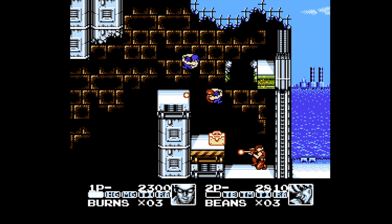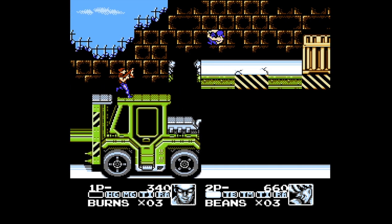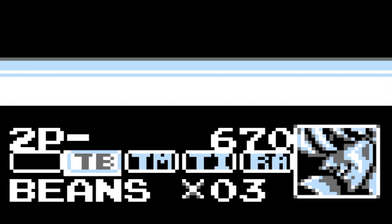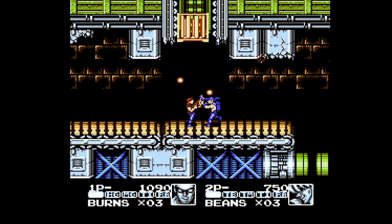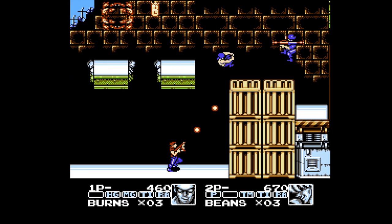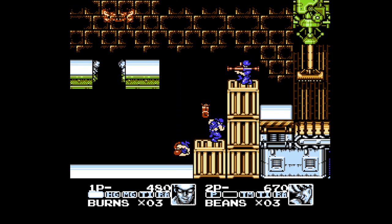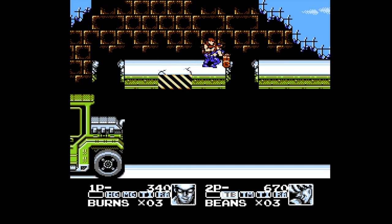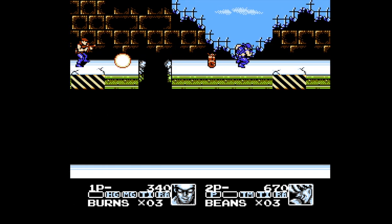On to the bad: the upgradable weapon system, while cool in theory, is way more of a hindrance than it should be. It works like Gradius — as you collect power-ups, you can decide whether to switch weapons or use the power-up immediately. In a game like Contra where you're dying constantly, there's really no chance you'll be able to switch to the third or fourth weapon option before eating a bullet. Some of the weapons also just suck — what possible use could you have for a remote mine in a Contra game? I'm trying to run and gun here, not sit and wait!